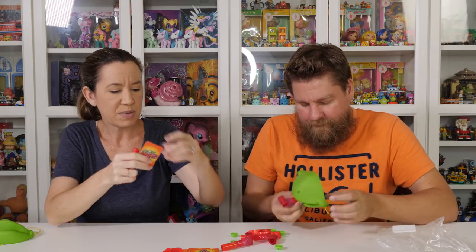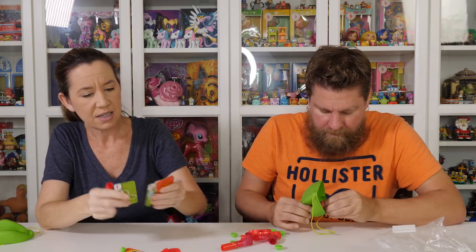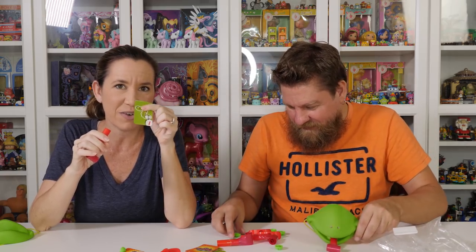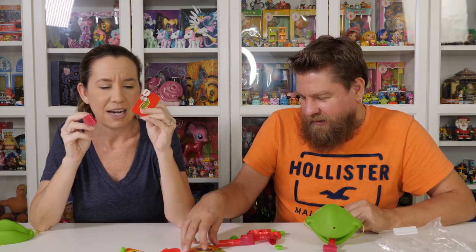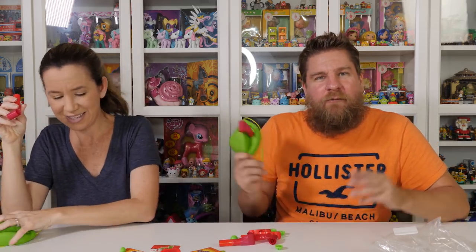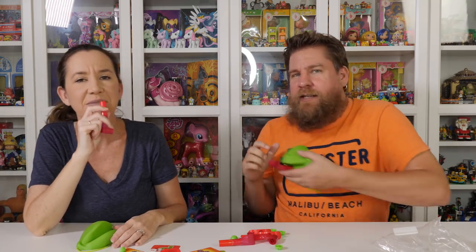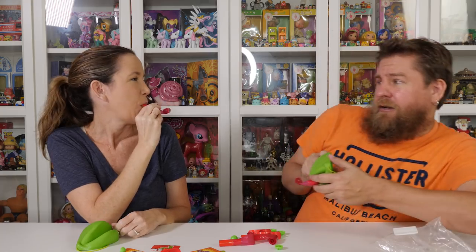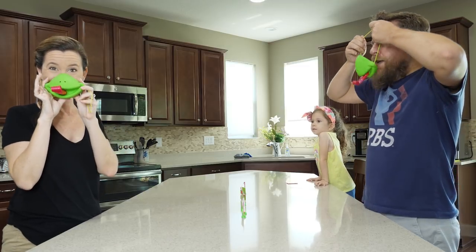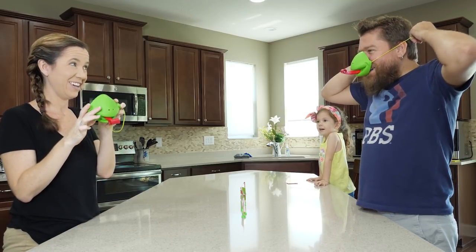So one of us will be red and one of us will be green. The first person to knock it over — say if I'm green — then I get that point. We're going to have to go somewhere else and film it because you're supposed to be head to head, facing each other. Okay, so we are ready to play Tic-Tac-Tongue.